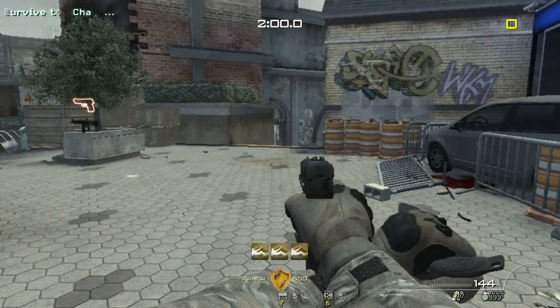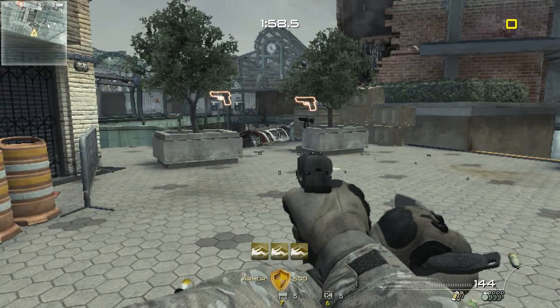Intel shows multiple enemy troops are in the area. Secure the area and take them down. Good luck.